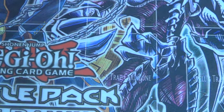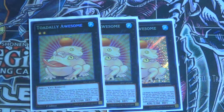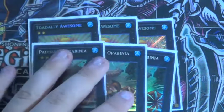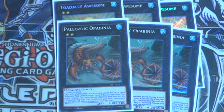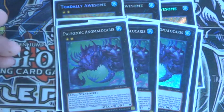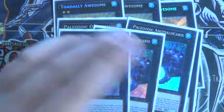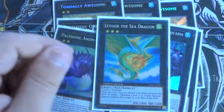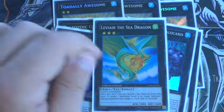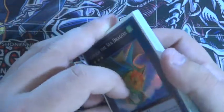Now for the extra deck: three Toadally Awesome — because it's really, really good. Three Upabine — he helps you search for a Paleozoic trap and add it from the deck to your hand. And then — I forget how to pronounce his name — but during your opponent's turn you can target a card on field and then destroy it. And Leviair — just overlay two level threes and then special summon a banished card. Pretty cool.